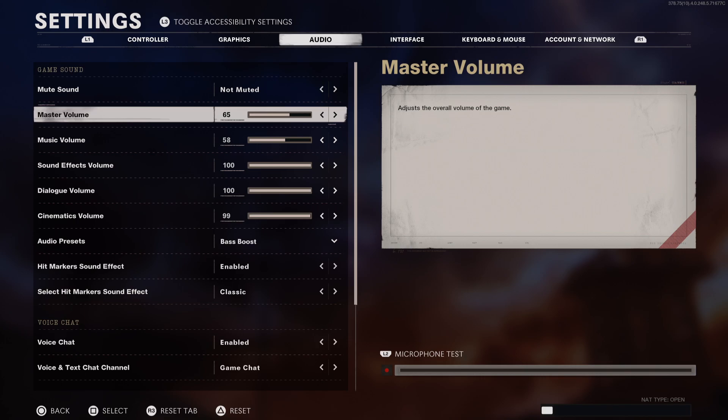We still had the proximity indicator for interactables like chests, stores, breakables — it's directional so you can hear up, down, left, right. We still had the TTS that reads all your skills and gear, which is the primary thing you need to read in a game like Diablo.